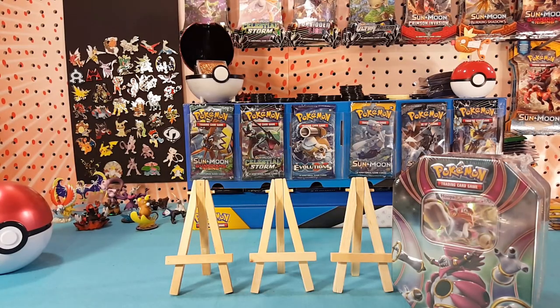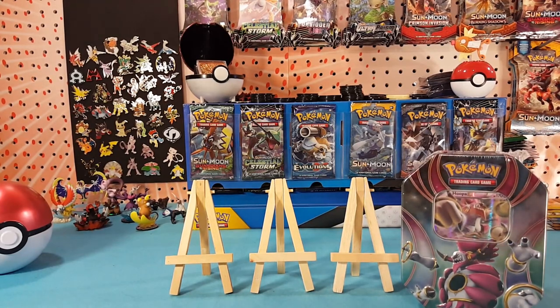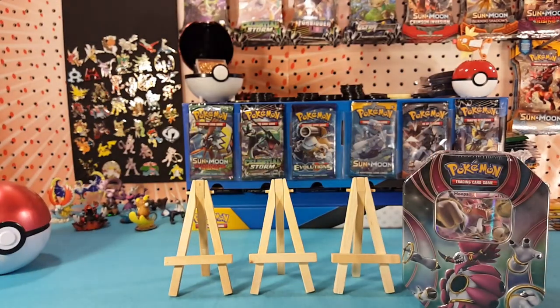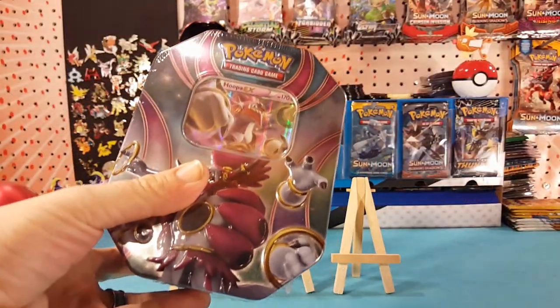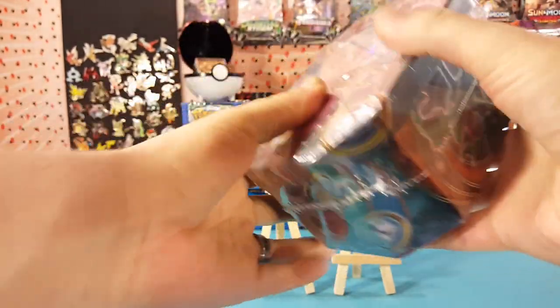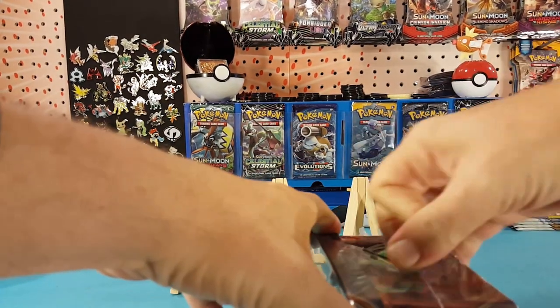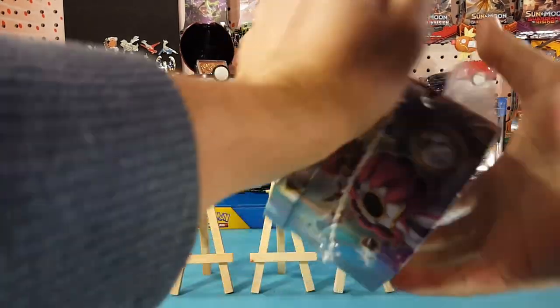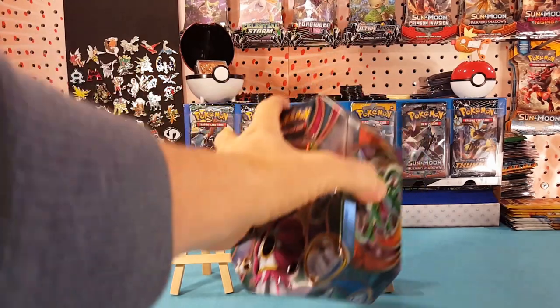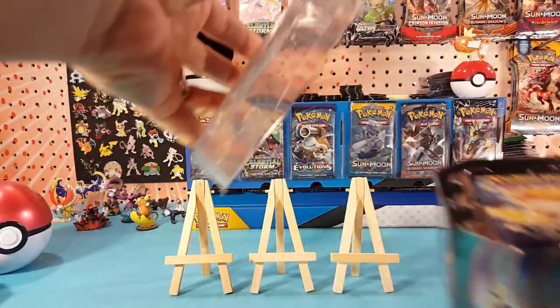What's up guys, I'm Matt and today I'm opening up a Hoopa EX tin. Hopefully you all are having a great start to the new year. Put that lucky hat on and crack into this box — I'm sorry, this tin. Hopefully everyone had a safe night and today it's going well for you.